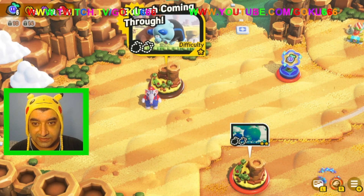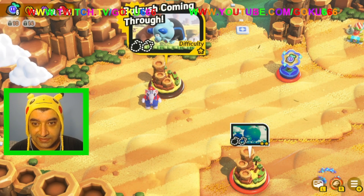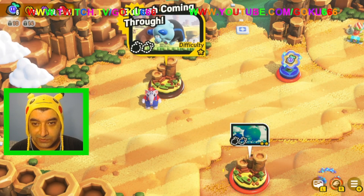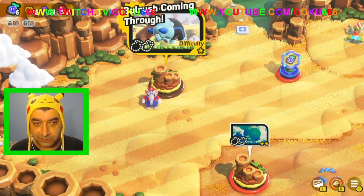What's up YouTube? Super Mario Bros. Wonder playthrough part 4. Let's do it! Alright, so world 1, level 4. World 1 is called Pipe Rock Plateau, and level 4 is called Bull Rush Coming Through.